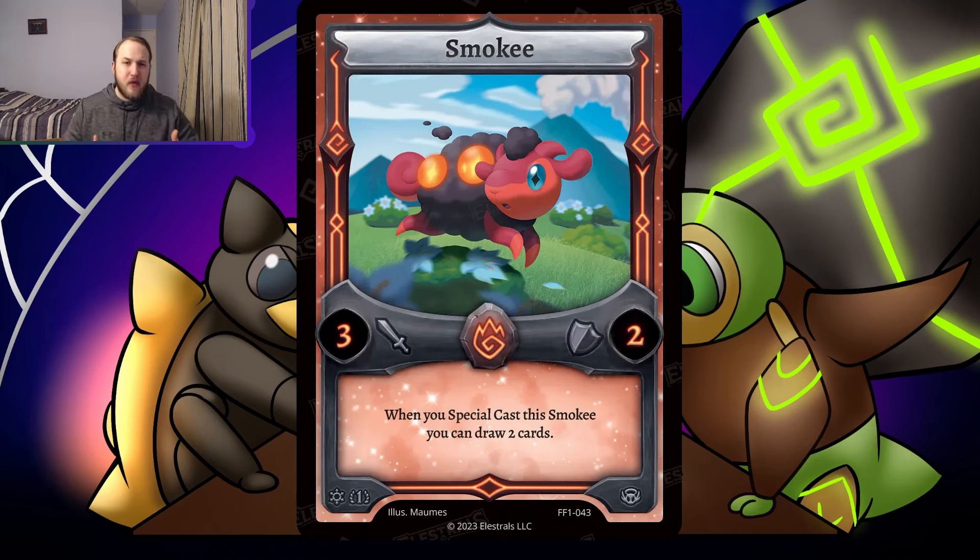Before we look at it, let's talk about Smokey and special cast triggers. There's nothing that floats into this, nothing that really gets it out of the deck, so it's got to be in your hand first and foremost to special cast it — or you can Rise from the Ashes it. Paying 4 to draw 2 is not a good enough rate when Nog has paid 2 draw 2, and it's a 2-card combo. So I don't see it being there.